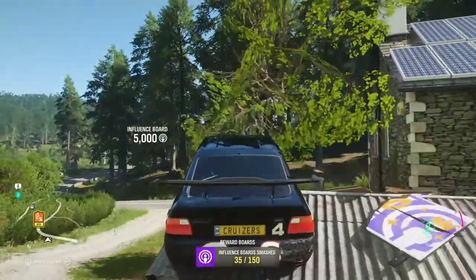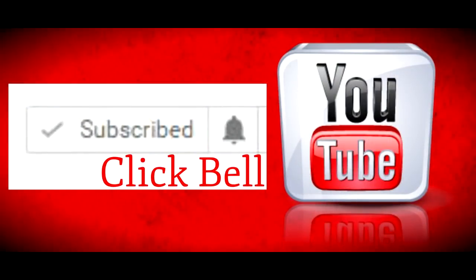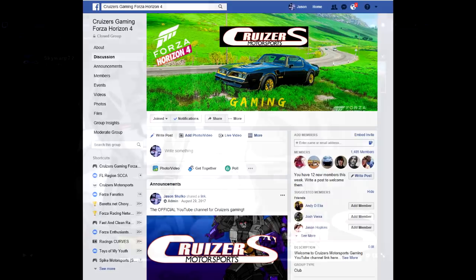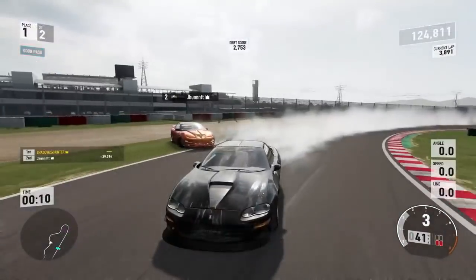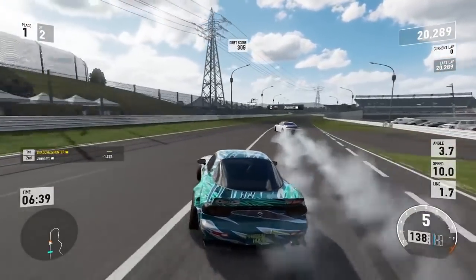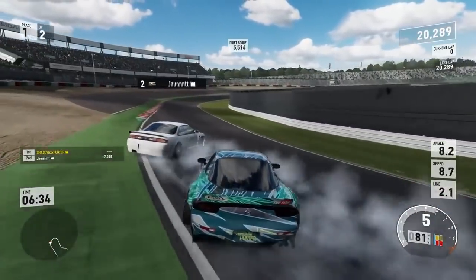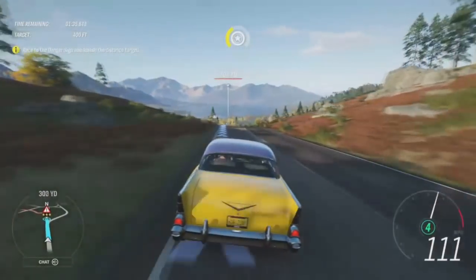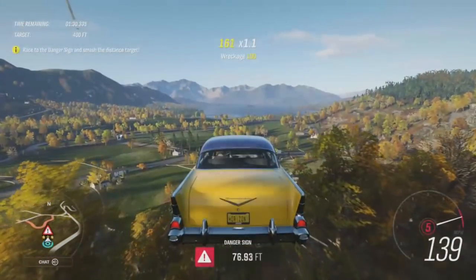Before we get to helping you out with that, maybe do me a solid and hit that subscribe button and the bell icon to stay up to date on all the Horizon content coming your way. Stay up to date on the Forza franchise by joining the Cruisers Gaming Facebook group and the Cruiser Discord, and maybe even give me a watch on Twitch — all the links will be in the description below. On a side note, I did all these missions with no assists, and if you want the same results, you might want to do so as well — except for the driving line, which is super helpful at the beginning of any Horizon game when you don't have the routes memorized yet.